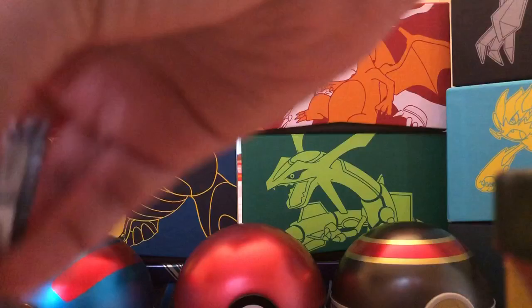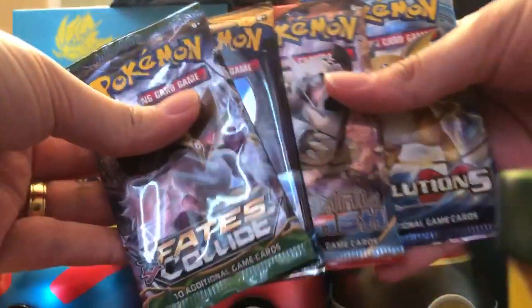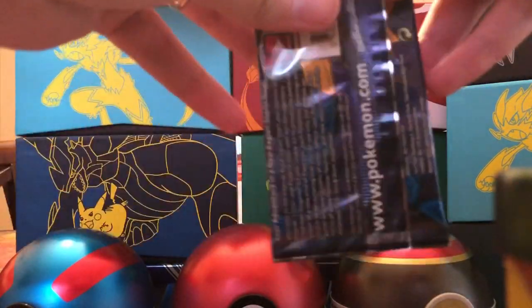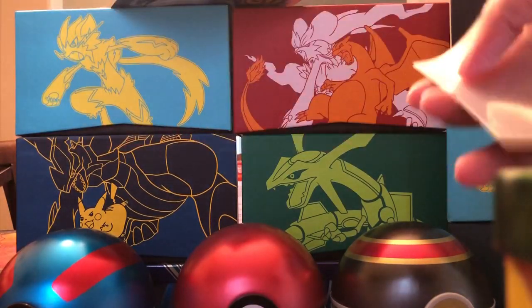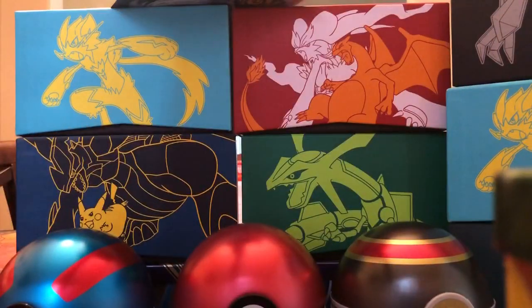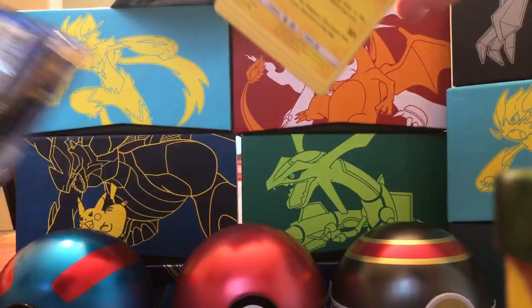All right, so let's get into our first pack. Little C, which pack do you want to open up first - Fates Collide, Sun and Moon, Primal Clash or Evolutions? Carter wants to start out with Sun and Moon base set. Remember guys, we do give out extra code cards in each video based on how many ultra rares we pull. Let me go ahead and sleeve up this Charizard card to make sure it's protected.